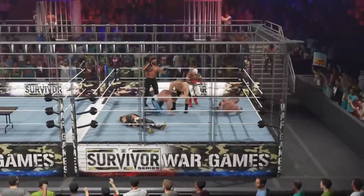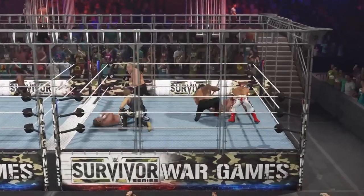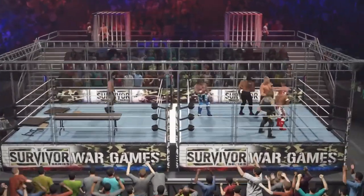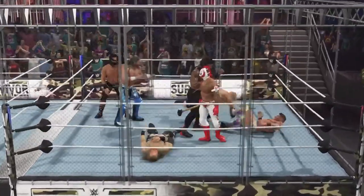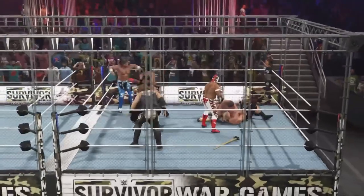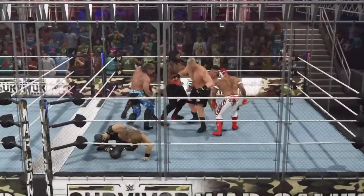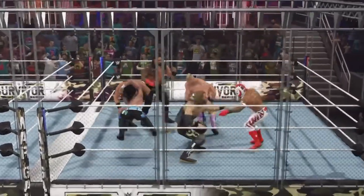Rey with a nice tornado DDT on Hangman Adam Page and team WWE is dominating right now. Ray picks up the sledgehammer but thinks twice — he's just such a nice guy. Sammy Guevara with a huge knee to Roman as he had the sledgehammer in his hands. Team WWE is getting their final member as Seth Freaking Rollins runs into the match. Maybe he'll grab some weapons — we all know Seth loves weapons. Nope, he just comes straight into the match. But team WWE is already kind of dominating without him.